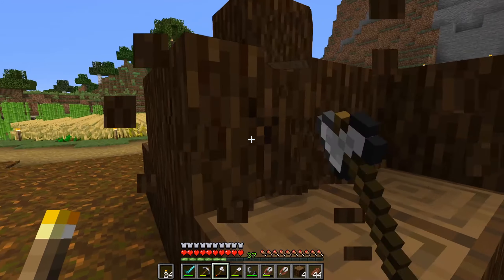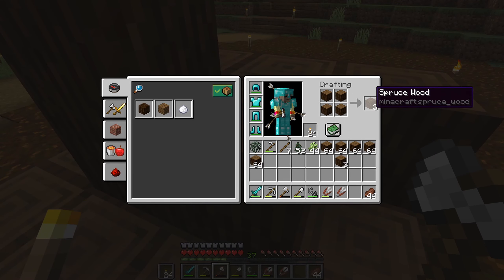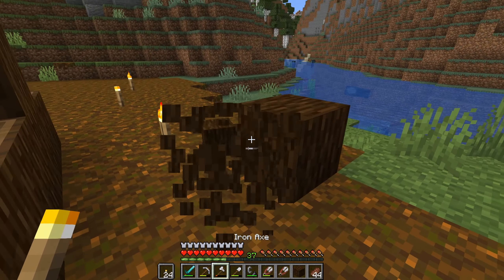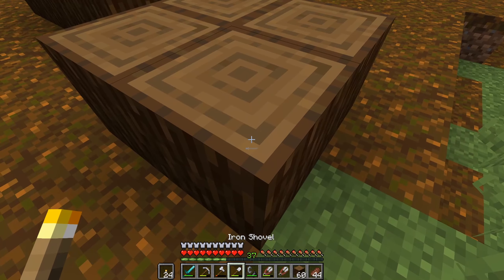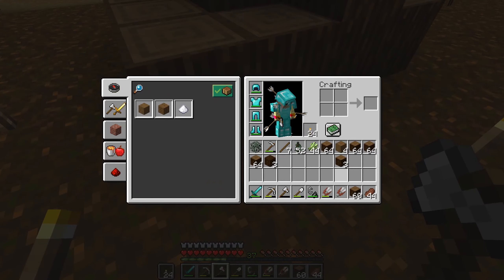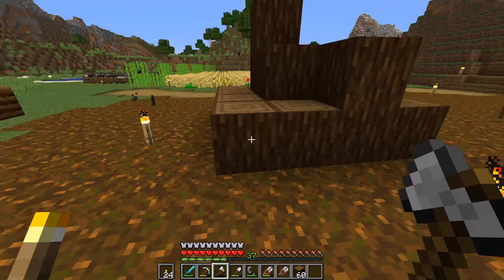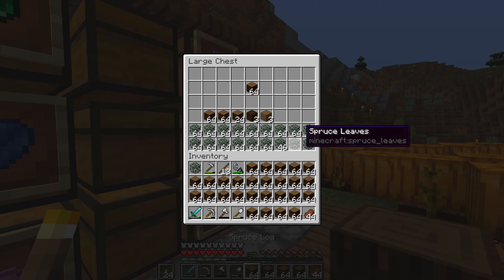With these spruce logs you can create spruce wood. Not many people actually know about this, but you can get all sides covered by the logs. There's actually a stripped variant too - you just place four logs down, right-click them all, break them again, and put them in the same pattern and you'll get a stripped variant with all sides covered. We're going to be using those for our base.